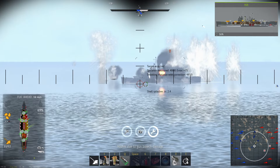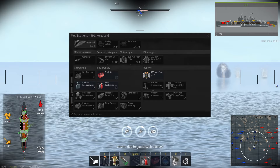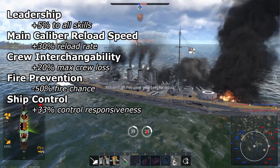I would recommend unlocking modifications in this order: Toolset, Fire Protection System, 305mm PHTR L3.4, rudder replacement, shrapnel protection, ventilation, propeller replacement, ammo wetting, and engine maintenance. The most important crew skills are leadership, main caliber reload speed, crew interchangeability, fire prevention, and ship control.